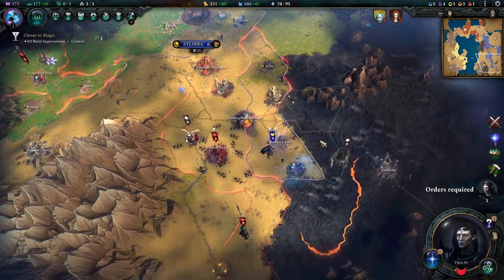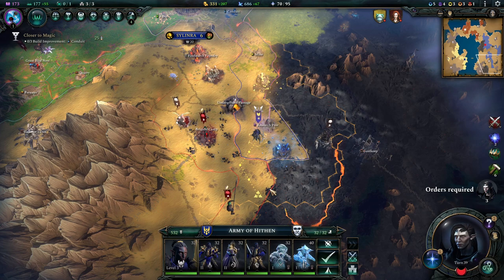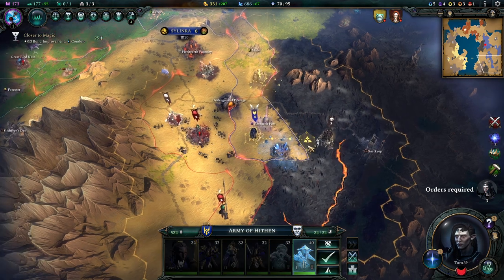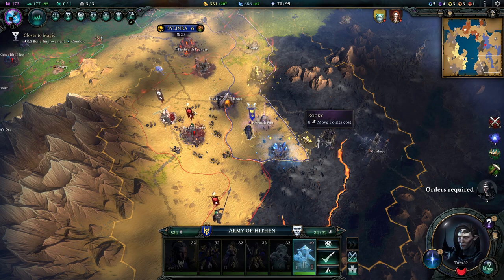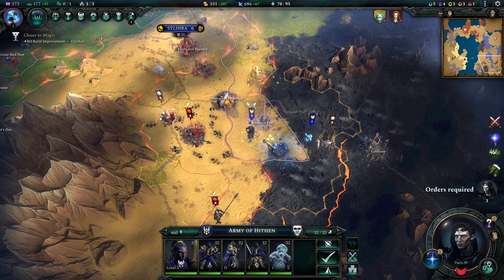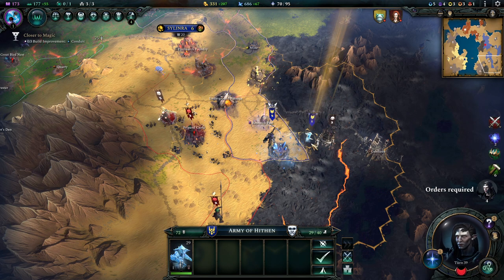Let's get started with number one. Here is a typical situation you might find yourself in — we have a lot of enemy camps around us but we don't want to spend endless amounts of time. There is a neat little trick: select one of your units, preferably one of the faster moving ones, and send them over there. If you hover over the enemy army you'll see that red dotted line.